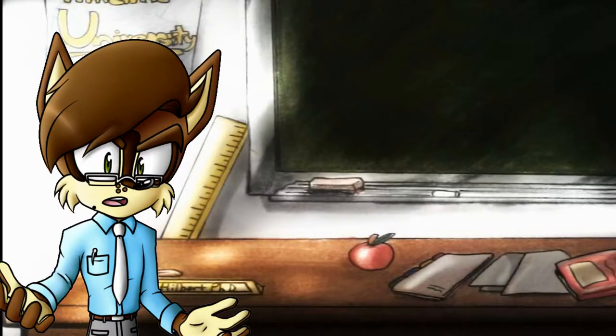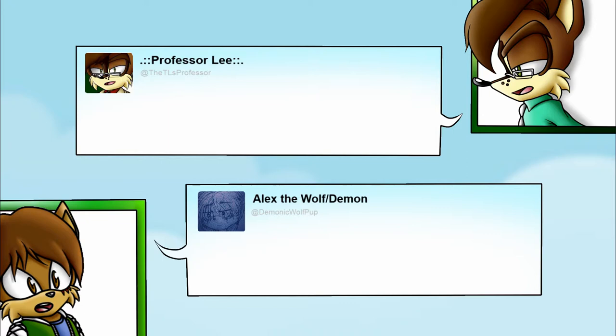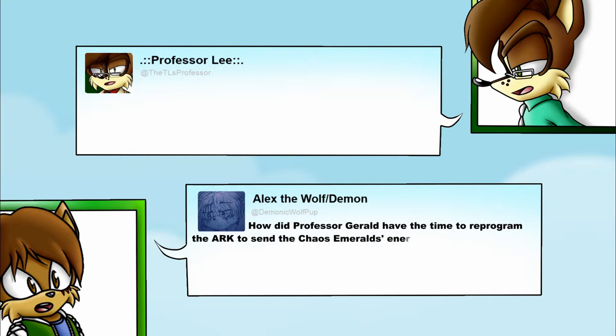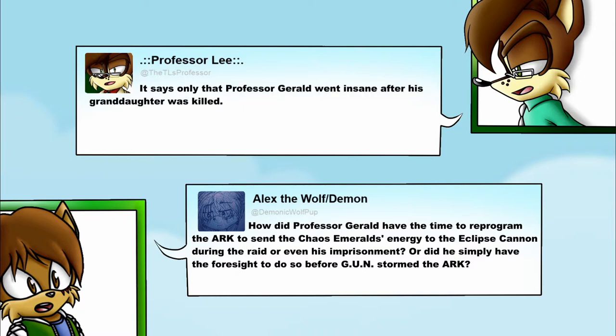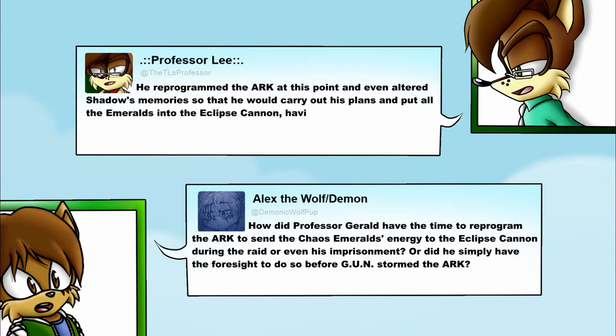Alex the Wolf asks: how did Professor Gerald have time to reprogram the Ark to send the Chaos Emeralds' energy to the Eclipse Cannon during the raid or even his imprisonment? Or did he simply have the foresight to do so before GUN stormed the Ark? Well, the timeline is unfortunately not given. It says only that Professor Gerald went insane after his granddaughter was killed, reprogrammed the Ark at that point, and even altered Shadow's memories so that he would put all the Emeralds into the Eclipse Cannon, causing it to plummet to Earth.